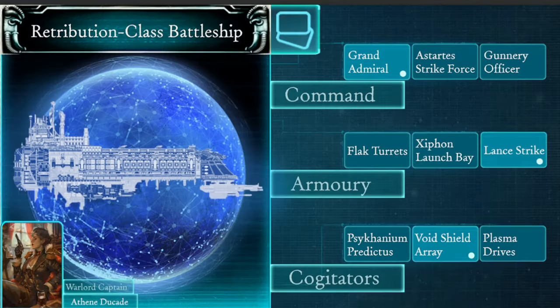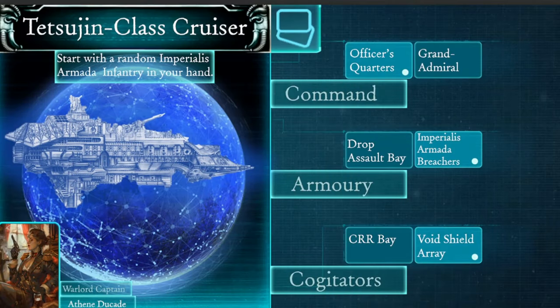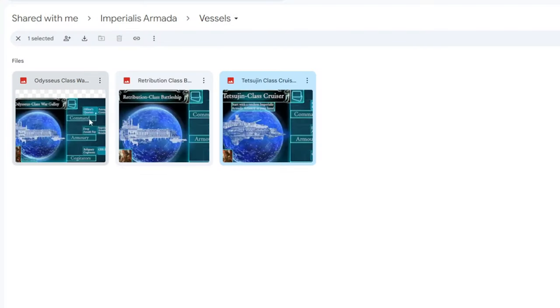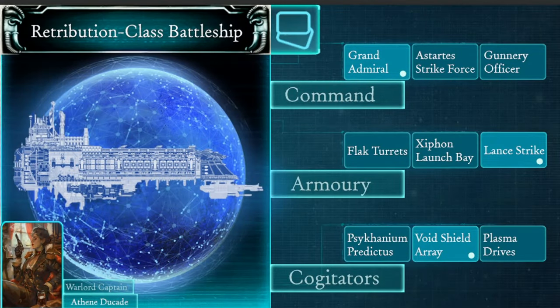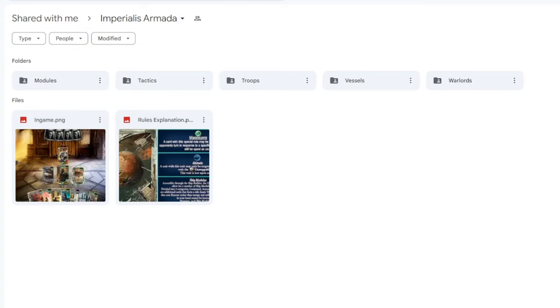Let's take a look at the Retribution class battleship — you can choose the Astartes Strikeforce, Gunnery Officer, Void Shields, and Plasma Drives. Lots of interesting stuff for sure. Then there's the Tetsujin class cruiser, which has fewer options because it's the smaller one. However, interestingly it has a special ability: 'Start with a random Imperialis Armada infantry in your hand.' So unlike the bigger ships with more options, this one compensates with a special starting ability — very interesting stuff.